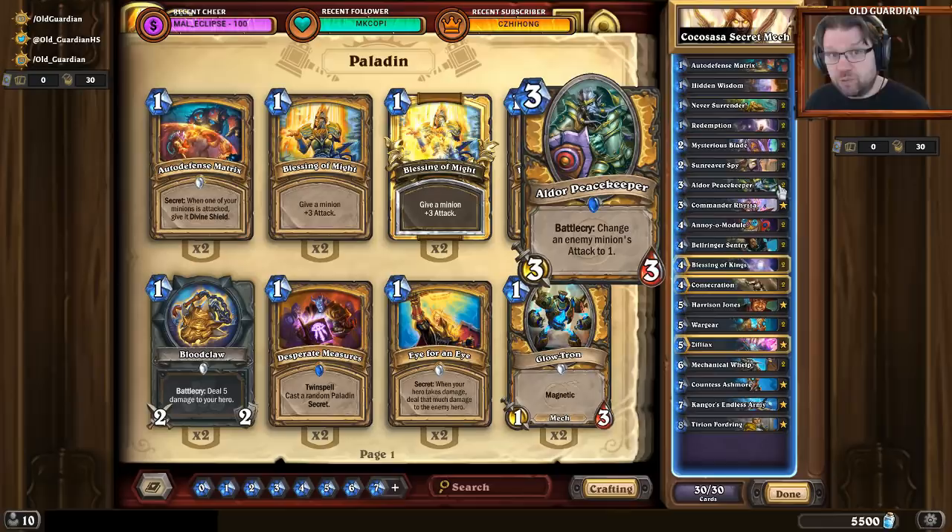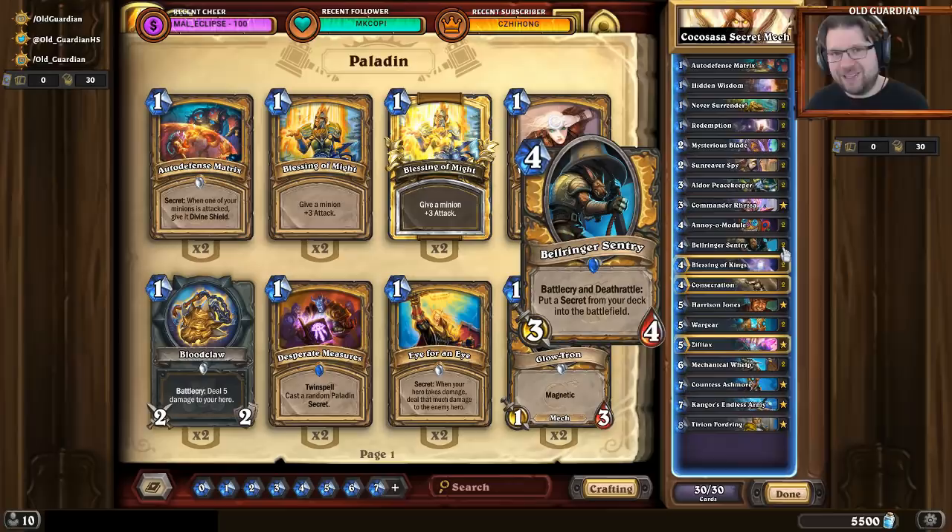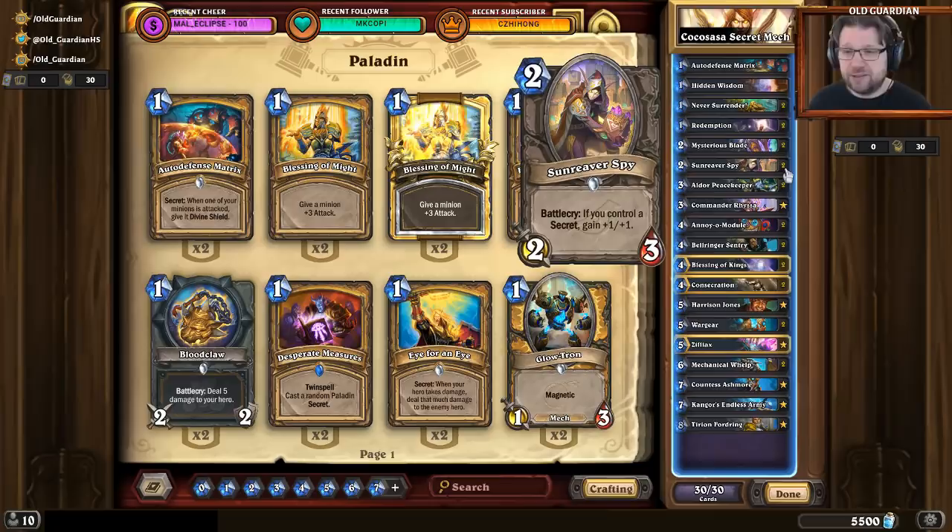As for the mulligans with this deck, you're always looking for Bellringer Sentry. Bellringer Sentry is a key card — its Battlecry and Deathrattle both put a secret from your deck into the battlefield. So you thin your deck of those secrets and get them played. Just an incredible card. Then you're typically looking for your main early game secret synergy cards: Sunreaver Spy and Mysterious Blade.